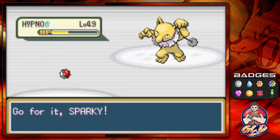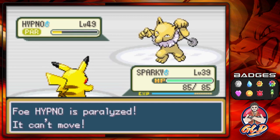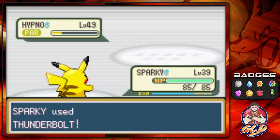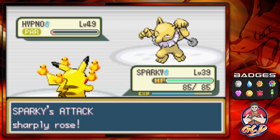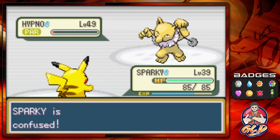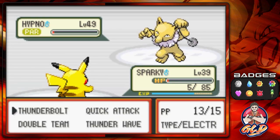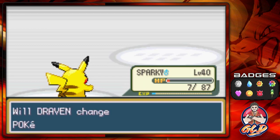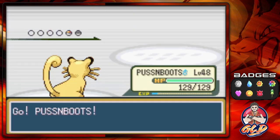Sparky is 10 levels down but I'm trying to get it to level 40. Sparky gets in and the opponent is paralyzed — I am mighty! Another Thunderbolt nearly defeats the opponent. The enemy comes out with Swagger — we're confused, which is a really tough call because more than half the time you'll hurt yourself. Let's try through the confusion and win! Sparky finally reaches level 40. The opponent sends out Hypno — let's go with Puss in Boots.